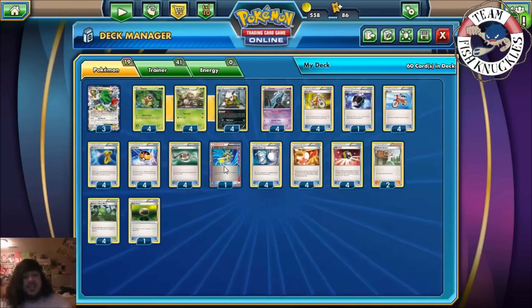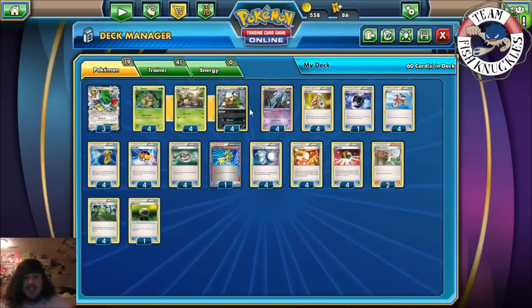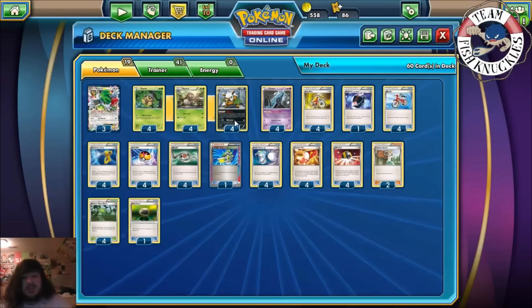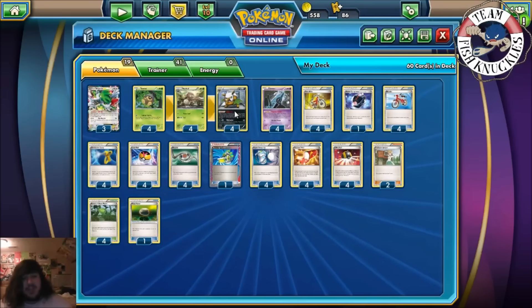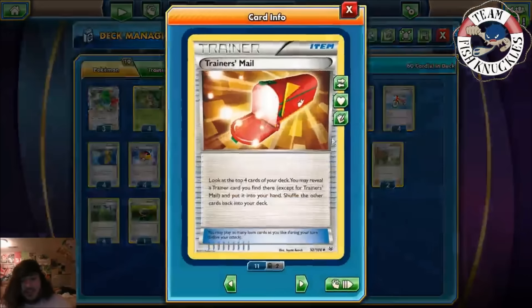One Scoop Up Cyclone — to pick up Shaman or Shiftries. Most of the time you're picking up Shiftries so you can put the whole line back down to reuse it. Four Super Scoop Up — flip a coin; if heads, pick up a Shiftry and everything attached. You pick up the Seedot, Nuzzleaf, and Shiftry, then put them straight back down. I'll explain that in a second. Four Trainer's Mail — look at the top four cards of your deck and pick a Trainer card.